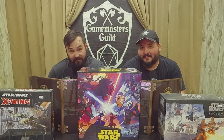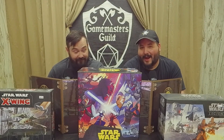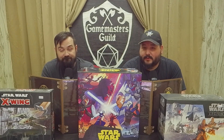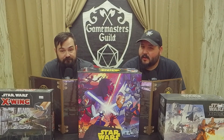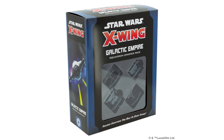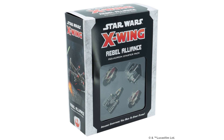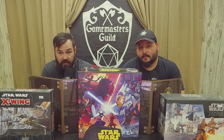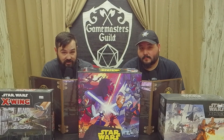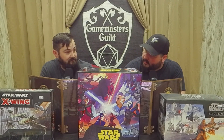Moving on to Asmodee. First up, we do have to backtrack a little bit because two squadrons came out — the Imperial and Alliance Squadron for X-Wing. These are entire armies in a box. So if you want to jump right into X-Wing, these are a perfect way to do it. It comes with all your essentials — your cards, your cardboard, all that, and fantastically pre-painted ships, all ready to go.